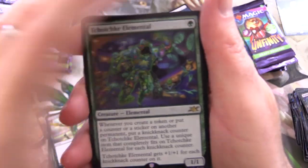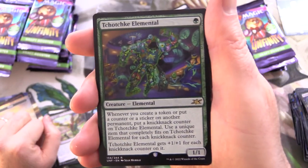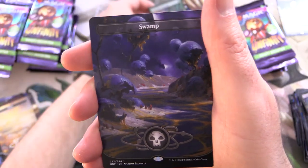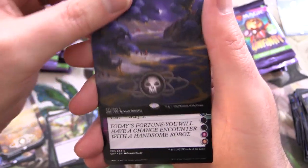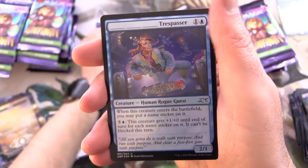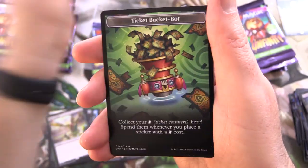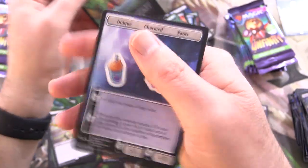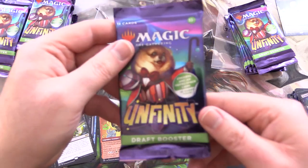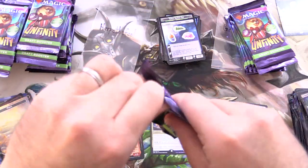We have a Tchotchke Elemental — and I've totally butchered that pronunciation. A very nice Swamp. Fortune Teller — there's Jace again. Scavenger Hunt. Trespass of Foil. Ticket Bucket Bot. And some more stickers for your collection. One more pack here for Herpo the Fool.